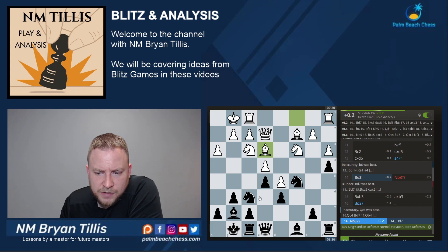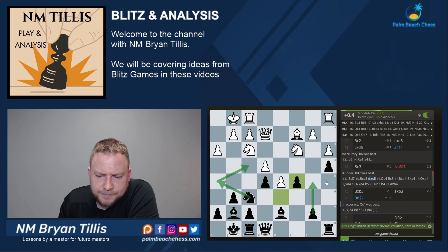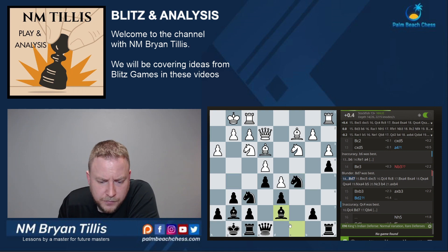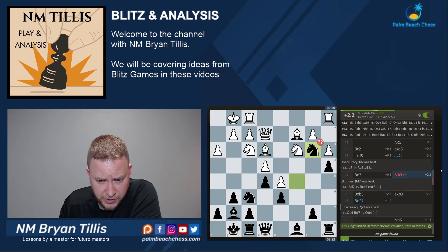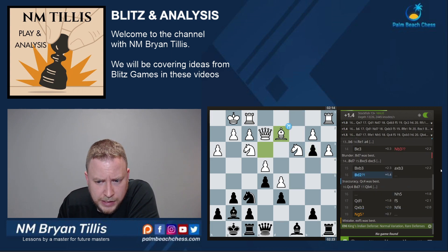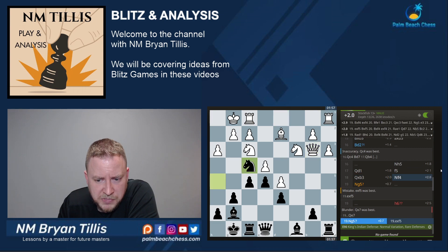Bishop d7 or knight h5 — and apparently it's completely fine. You've got b5 ideas at some point, knight h5 is still there. Bishop d7 — that was the real mistake, going for this speculative knight b3. I thought I would have compensation on the other wing, but it just didn't manifest.